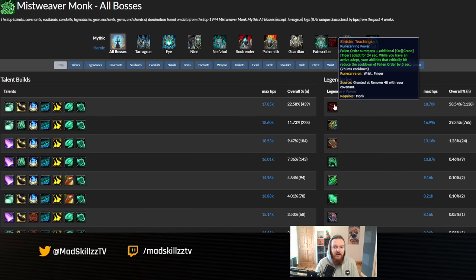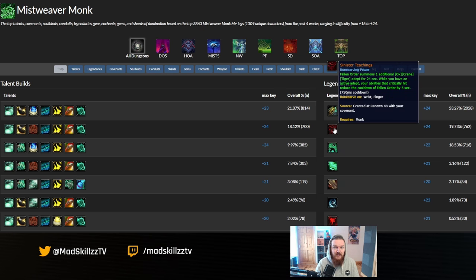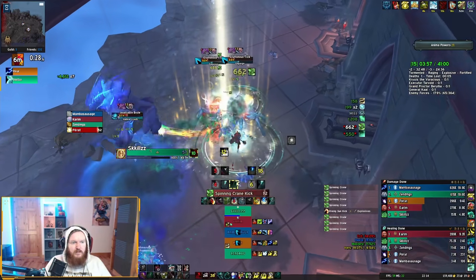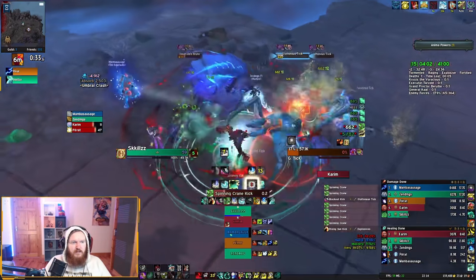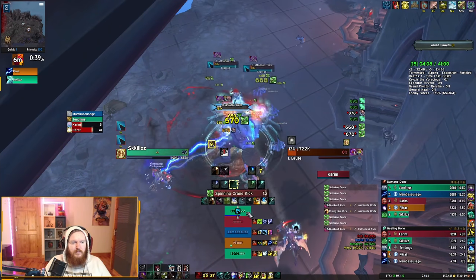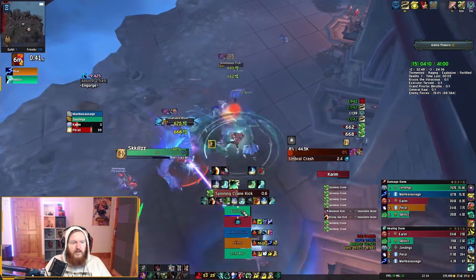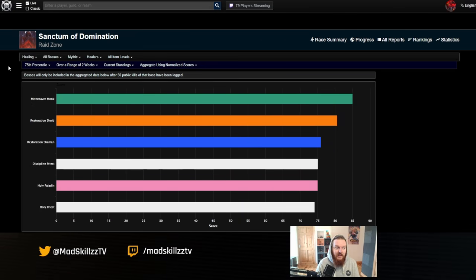In raids, Sinister Teachings is the most popular build right now for Mistweaver Monks. In Mythic+, it's not as clear-cut, but sinister teachings is climbing and I think it will continue to climb. The Venthyr build is not quite as potent in Mythic+ as it is in raids, but you can run Venthyr and the covenant-specific legendary in both Mythic+ and raids and have an amazing time in terms of pure throughput, DPS, and viability.